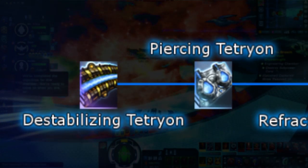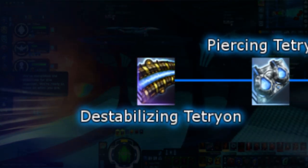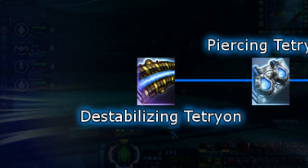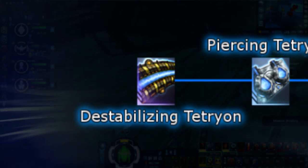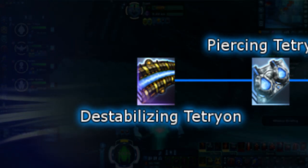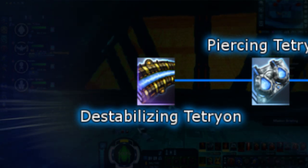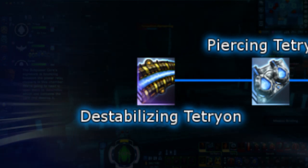Last for Tetryon, we have Destabilizing Tetryon. This weapon type is currently used by all Hirogen NPCs in game. Destabilizing Tetryon is almost the exact same as regular Tetryon — the only difference is how its proc is applied. Instead of having a 2.5% chance to do extra shield damage in one big bulk, Destabilizing Tetryon has a 2.5% chance to apply a stacking Shield Drain DOT on an enemy for 15 seconds. This energy type is only available from special equipment packs from the Hirogen Lockbox and can rank up to Very Rare Mark 12.